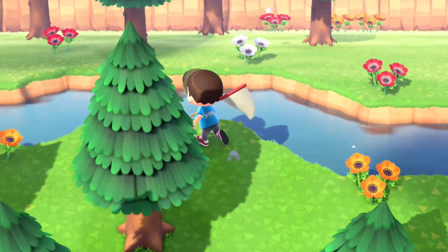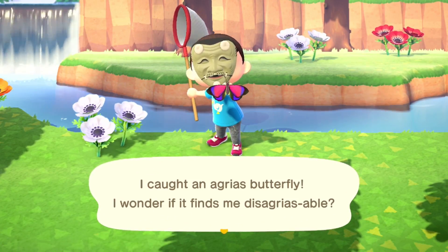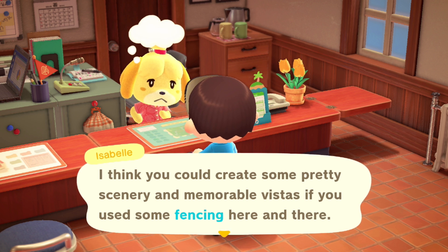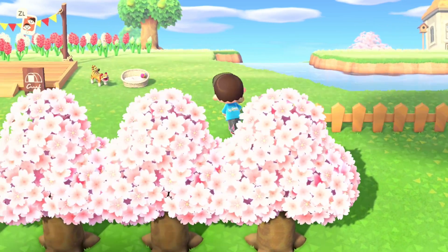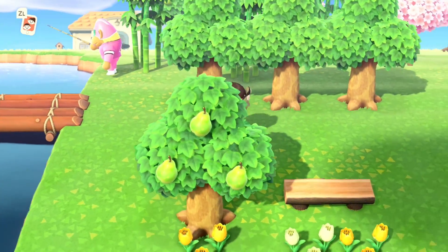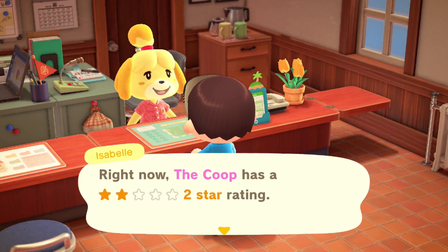Agrius butterfly — dude, that is such a cool butterfly, wow. All right, how's it looking? Two stars still. Fencing — all right, good idea Isabelle, we'll do that. Got a nice little path going over here which looks kind of weird, but hopefully it'll get the job done. I'd be happy if that was my house. Come on, three stars!